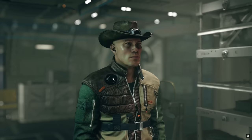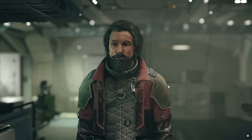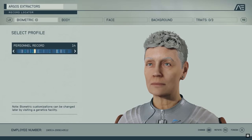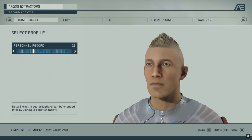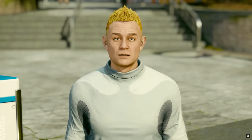After that comes the trait selections, of which we again get three. These function much like perks, with a sizable upside but also a small downside as well. Much was made of the hero worship trait that was displayed during the Starfield Direct presentation.